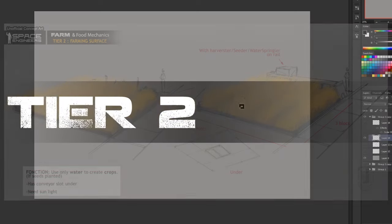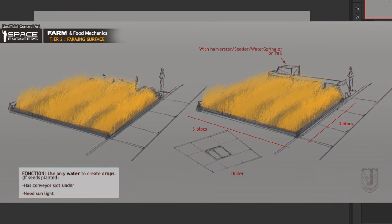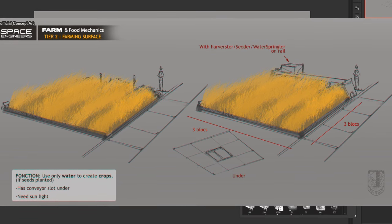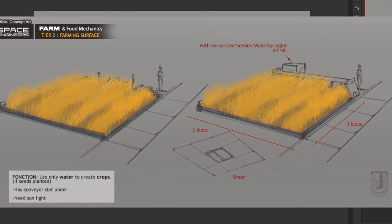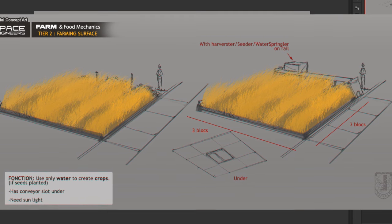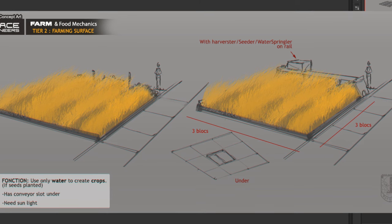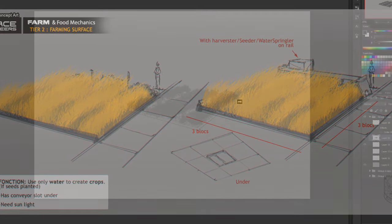The Tier 2 is where the gameplay changes a bit. Tier 2 is nothing more than a farming area — a 3x3 or 4x4 for example. It trades the fact that it doesn't require too many components to build, but in exchange you need resources to make it work: water, seeds, rocks, and a direct contact with the sun. You see the difference between the food replicator and the farming surface.